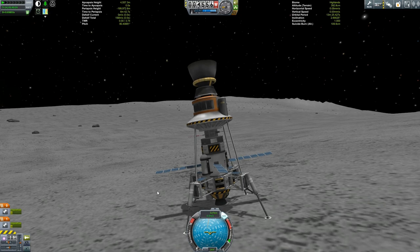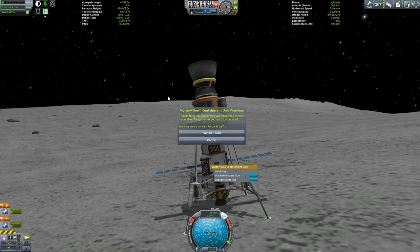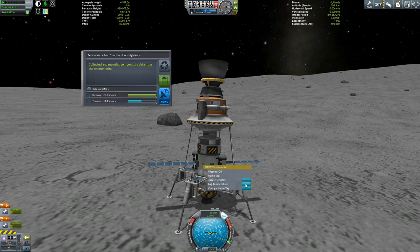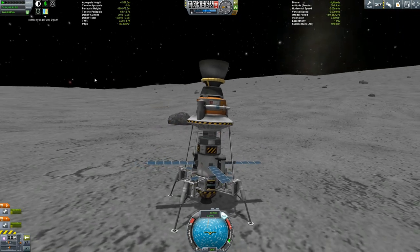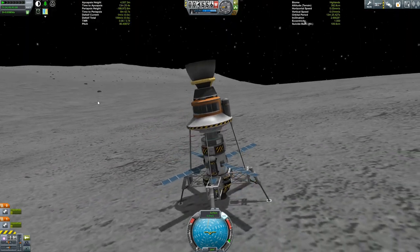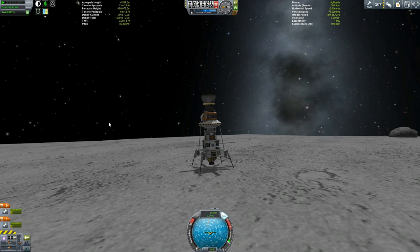Back on the Mun, we've still got a few things to do — we've got a couple of goo canisters so let's observe the mystery goo. We could have had 36 science but we're going to transmit it for 10.8, so let's transmit that science and ruin the goo container in the process. We also have a temperature gauge — we would have got 28.8 science but we'll transmit it for 50%, adding another 24-25 units of science. Of course if we hadn't had a link back to Kerbin we wouldn't have been able to transmit it, but with the Mun Mark 1 overhead we were fine. With that said, I'd like to thank you for watching — I hope to see you again soon. Take care, bye bye.